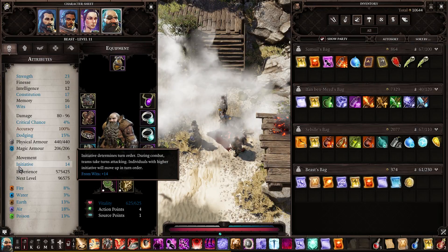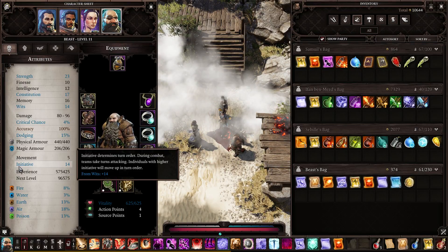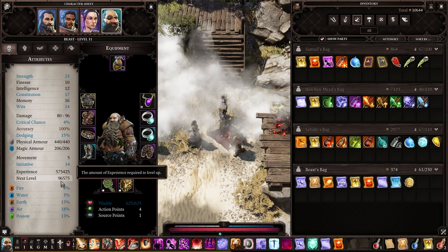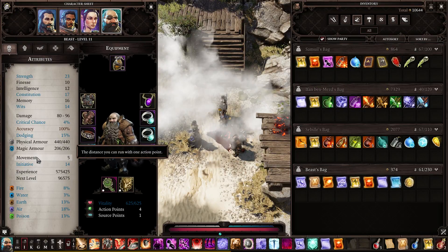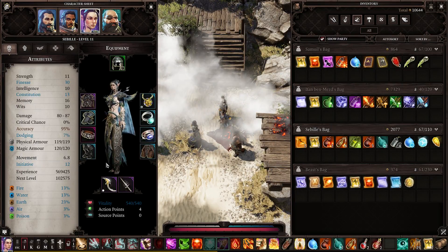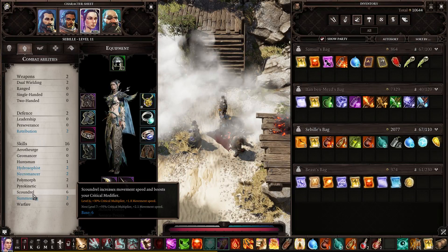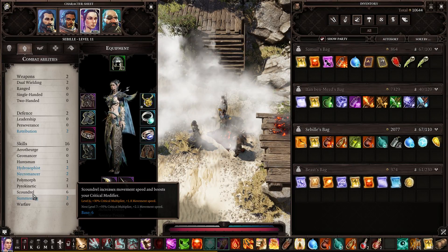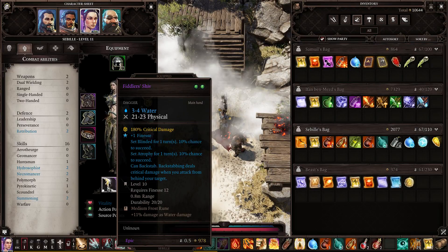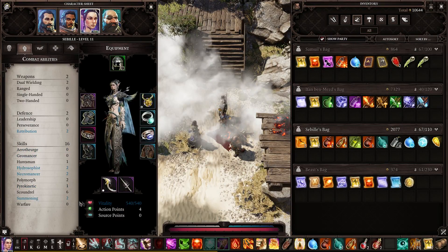Initiative determines turn order — during combat, teams take turns attacking, and individuals with higher initiative attack first. Movement is basically how far you can move per action point in combat. Movement is really important for Sybil because she is a melee attacker without any magic abilities. She gets plus 1.8 movement speed from Scoundrel, and Scoundrel also increases your critical damage multiplier. Sybil is at plus 180% critical multiplier because she gets 30% critical multiplier from Scoundrel.